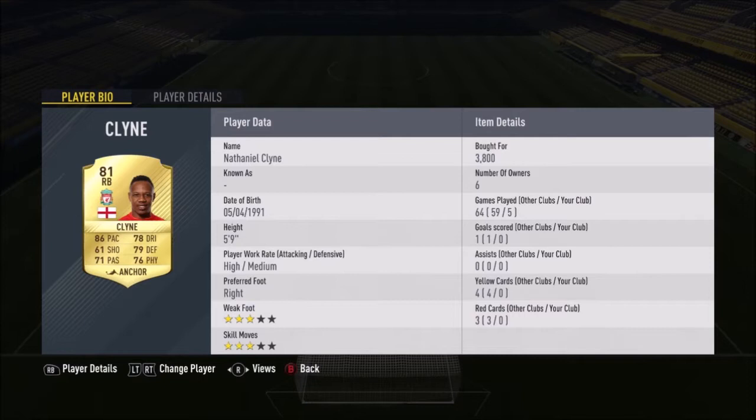At right back we have Nathaniel Klein. The chemistry styles on these players will make the price go up, but I got him at around 400k with chemistry styles included. He's very good, apart from sometimes with his high attacking work rate he can get lost out of position.